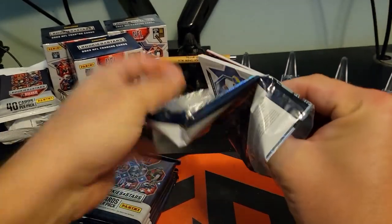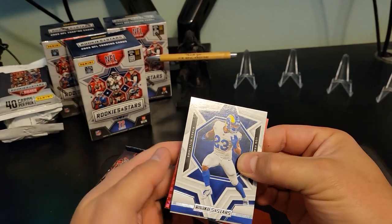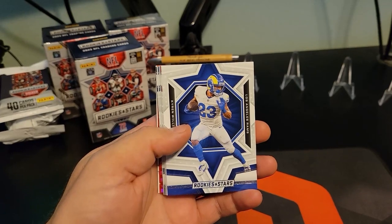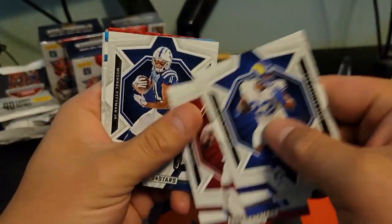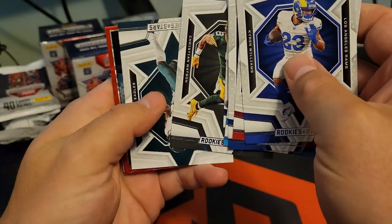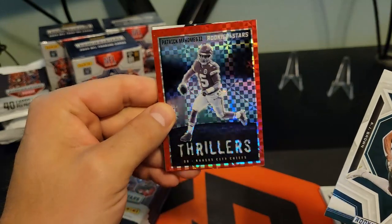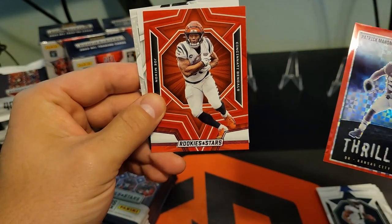I've seen people opening the Longevity boxes of this as well. I like that the base and the Longevity are silver rather than just a basic base. Oh my gosh — Kyler Murray, Michael Pittman, DJ Chalk, Josh Jacobs, Derrick Henry, Christian Watson, and then we've got our first plaid. It looks like a Thrillers — Patrick Mahomes Thrillers! That's a cool card, one of my favorites. And our exclusive red is going to be Joe Mixon.